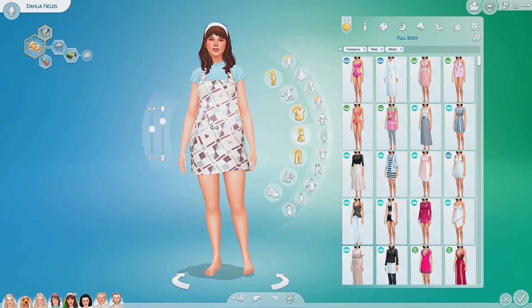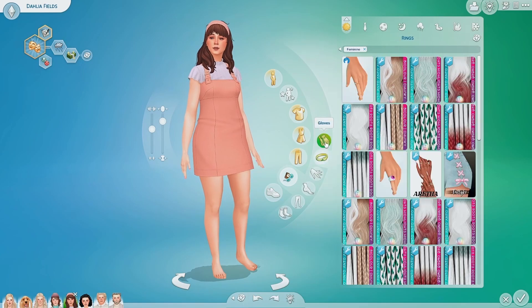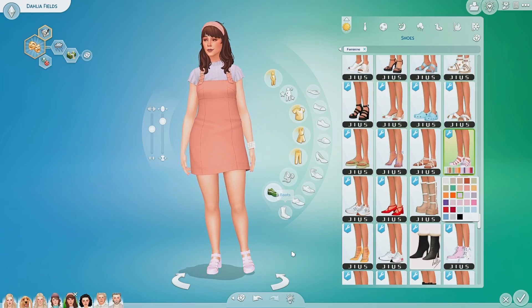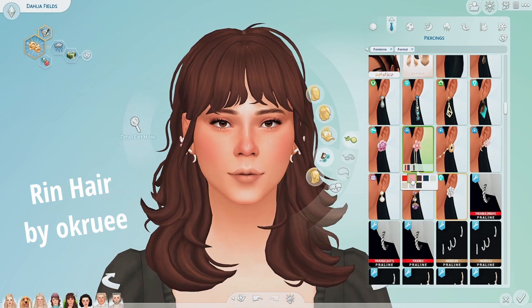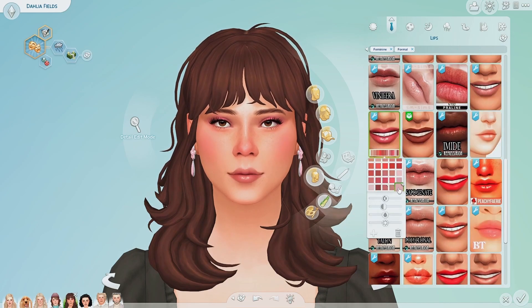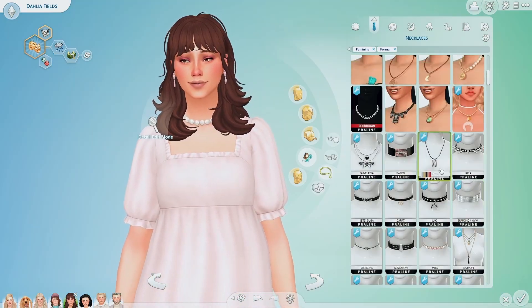I kept this dress because I thought it was cute. Dahlia is Gloomy and also Materialistic — that was her new trait when she aged up. I kind of kept her preppy and girly. She's got some probably expensive jewelry — maybe Honey gave her these pearls. It's a little grown up for a teenager but I think she would cherish this expensive jewelry. I kept her a little soft and girly. She wants to be a master actress, so we'll learn her personality more later on.